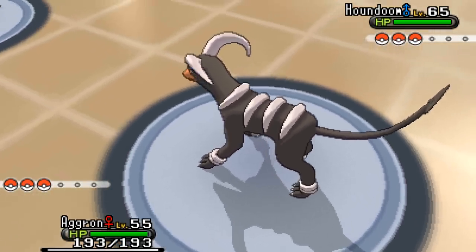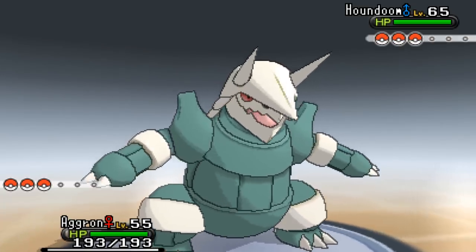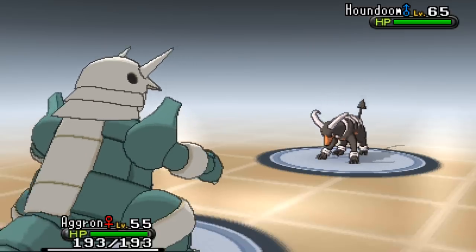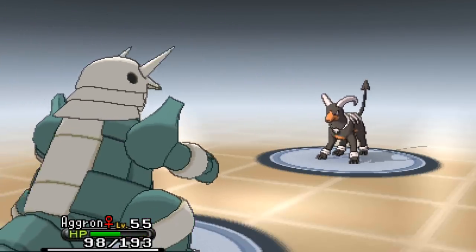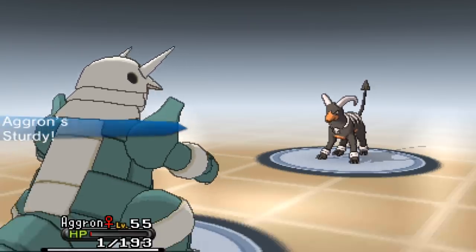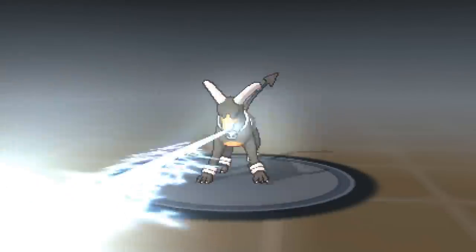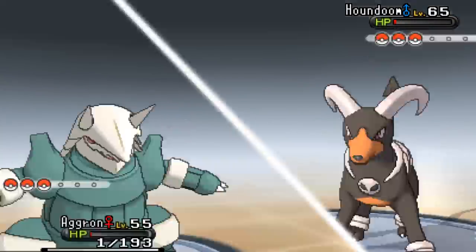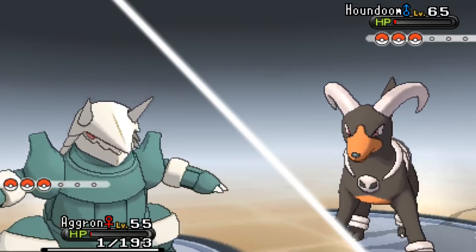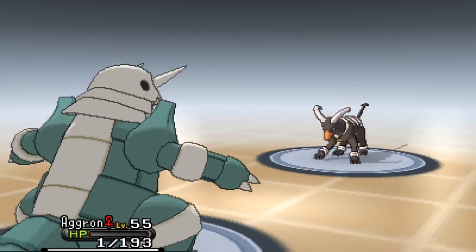Houndoom uses Sludge Bomb - that's going to be super effective too, but I've got Sturdy. Let's get that Flash Cannon off! Oh, they're level 65, not 55! I've put myself at a type disadvantage - I'm going to get swept by Sludge Bomb because I thought they were 55, not 65.